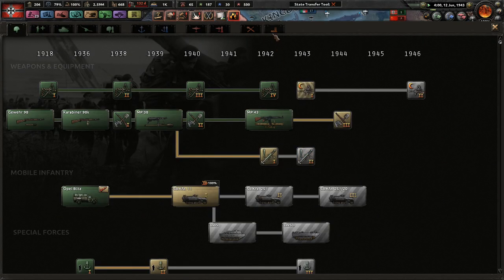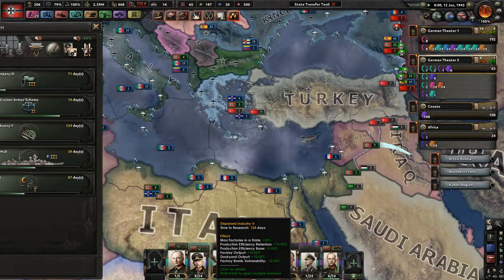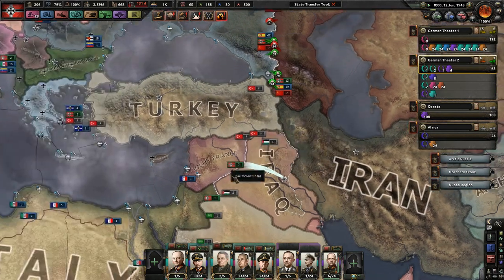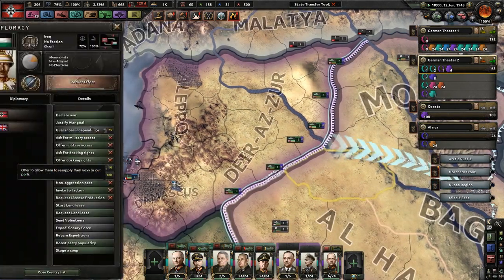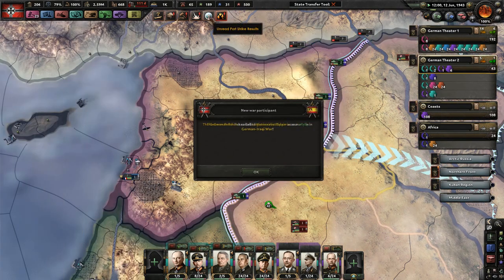1943. Hard attack, industry — more output might be actually pretty good since we're not doing super well on infantry equipment or artillery. We could always use a few more factories. Odds are Iraq was going to join the Allies anyway. A few ships remain — and by a few, I mean a lot of ships. We'll continue bombing the hell out of them.